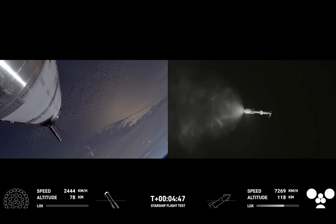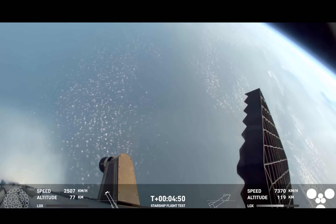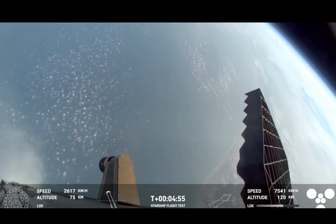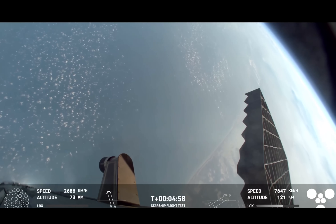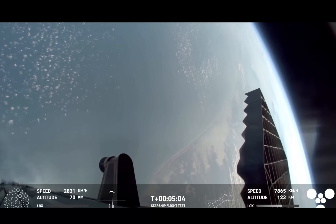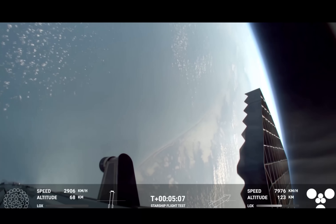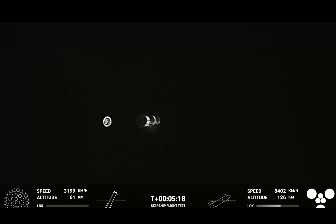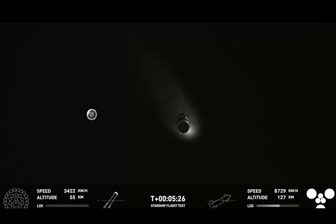Meanwhile, Starship will continue to coast after it reaches orbit for about 40 minutes or so, up to an altitude of 214 kilometers, but it's still got a ways to go — currently accelerating past 7,500 kilometers per hour in velocity. The Gulf coastline looks absolutely gorgeous. Starship is on a normal trajectory, and we're hearing nominal trajectories all around. We're at five minutes 15 seconds into the flight. Everything looking good for the super heavy and for Starship today.